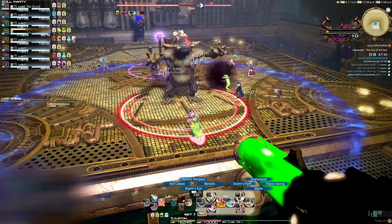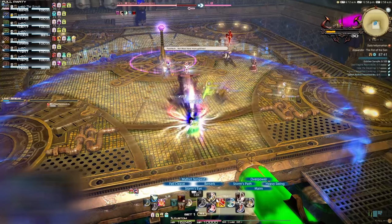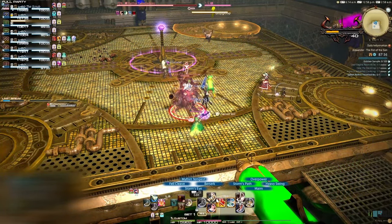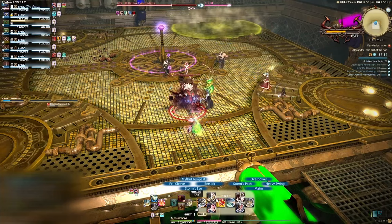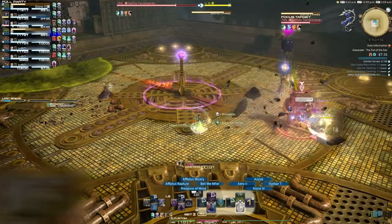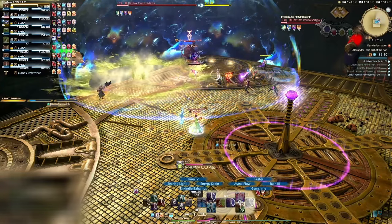Shortly after this, the boss will lose the McLarge Huge buff and become regular size. One random non-main tank party member will get a red marker over their head. This player will need to move away from the group, preferably to a corner, as they will have a medium-sized poison puddle splash at their feet, which will give a nasty bleeding debuff as long as you're standing in it. Try to place the poison puddle in a corner or towards the back of the arena, as a misplaced poison puddle can cause a wipe if people aren't careful.